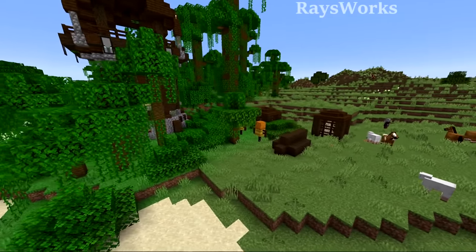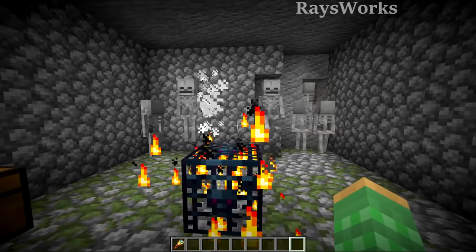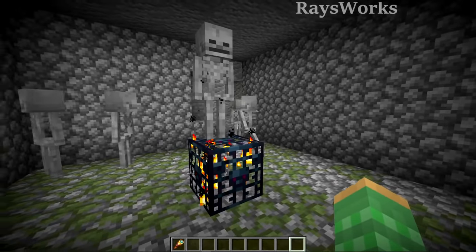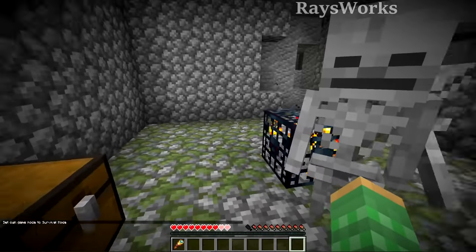Check out this pillager outpost which put itself right inside of a jungle. 1.18 is weird in more than just one way — you can see these skeleton spawners are producing skeletons, but they're a little bit different looking, and that is because they don't actually have any bows, but they can still pummel you with their fists.